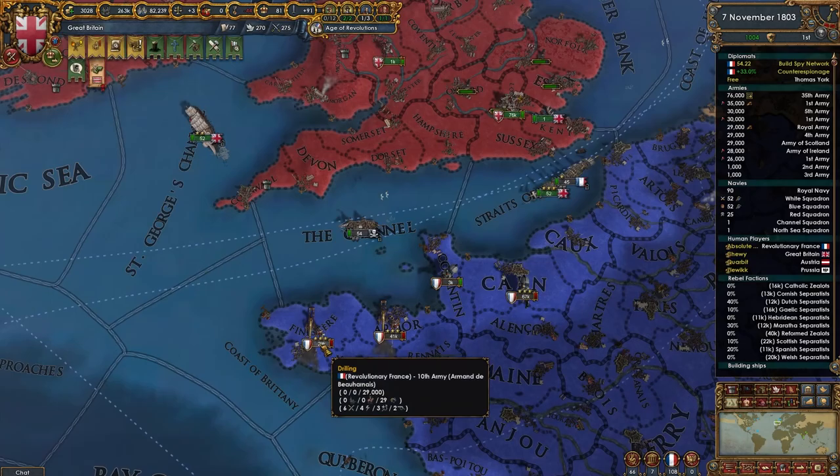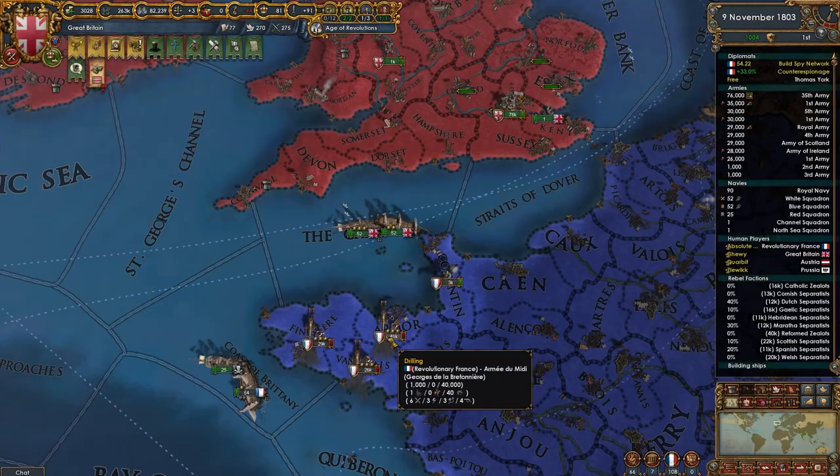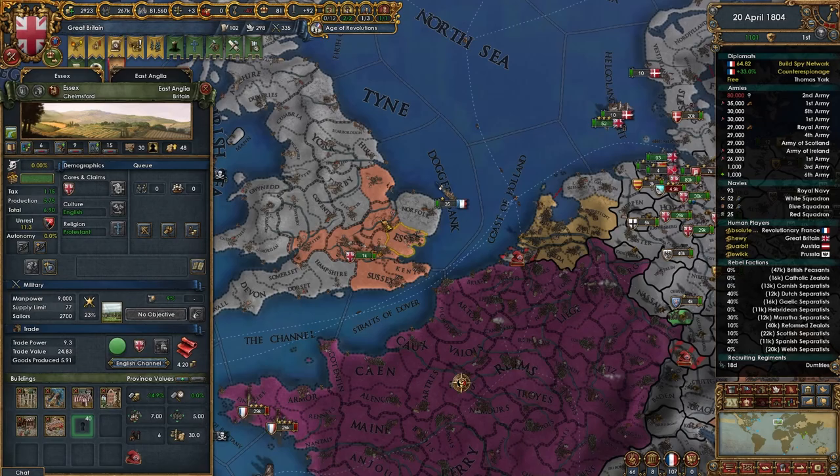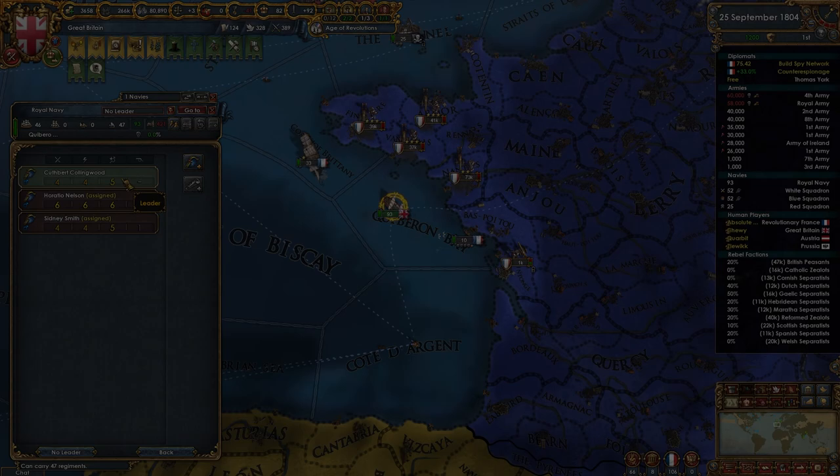After stationing troops in the lands of Hanover, a junior partner to the British crown, the Royal Navy scouted the coast and spotted the French artillery corps drilling in Brittany, undoubtedly anticipating the conflict to come. With revolutionary sentiment spreading into the British Isles, the decision was made to push the attack and smash this movement. After spotting the French navy, we ended up having to reload a save.